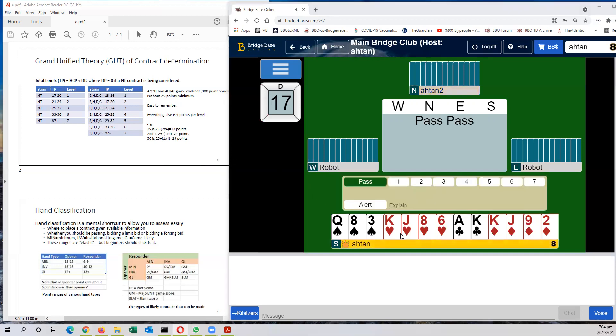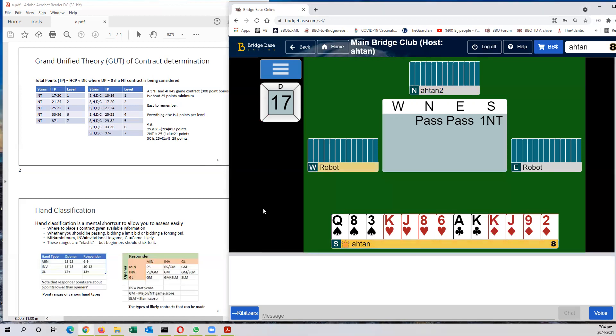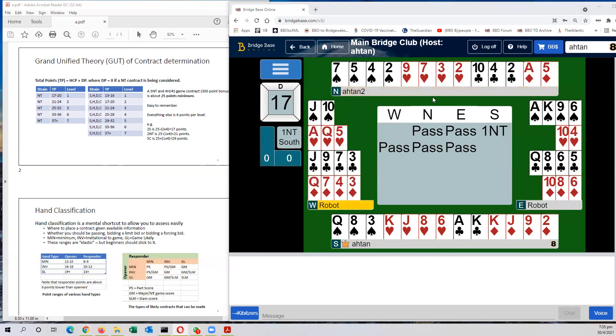Partner passes. I have 17 high card points and a balanced hand, so I bid 1 no trump. Partner passes again, and there is nothing remarkable to speak of — partner has only 4 high card points.